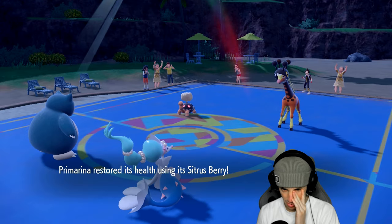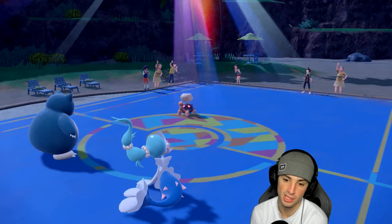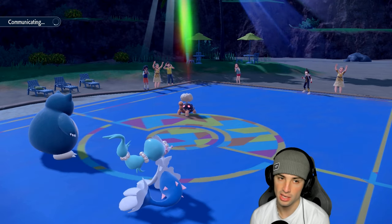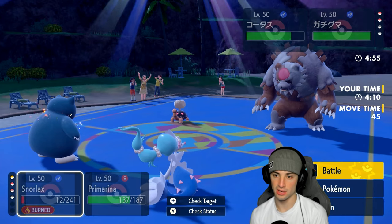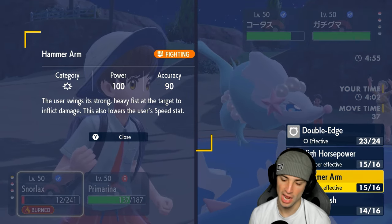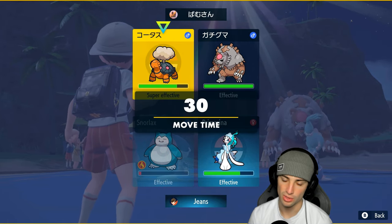I could just protect Primarina and waste out a couple turns. It's probably Ursaluna right? I'd be super surprised if it's Lilligant. Torkoal might be Choice-locked — the burn is chipping us, we got one turn left in Trick Room. Snorlax is definitely too slow on the field. It's Ursaluna — I want to keep chipping damage. Hammer Arm into Ursaluna or High Horsepower into Torkoal? Torkoal seems like it might be Choice.